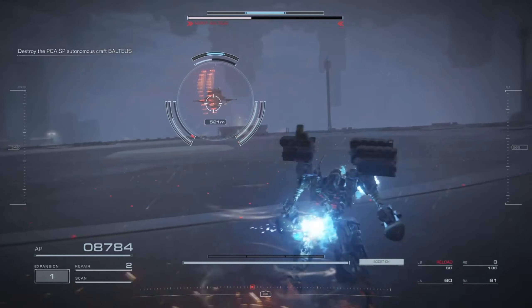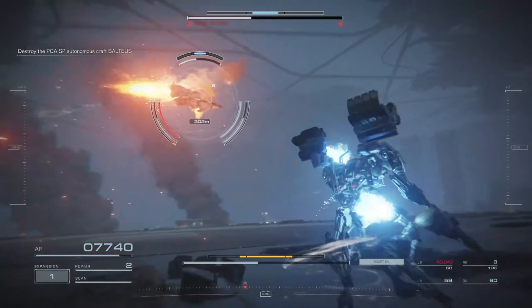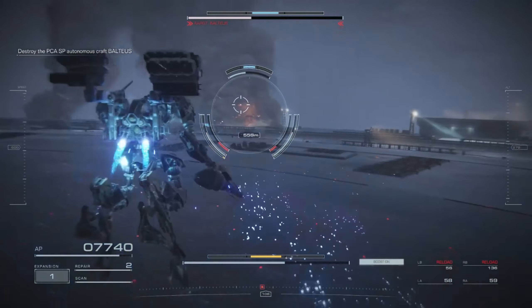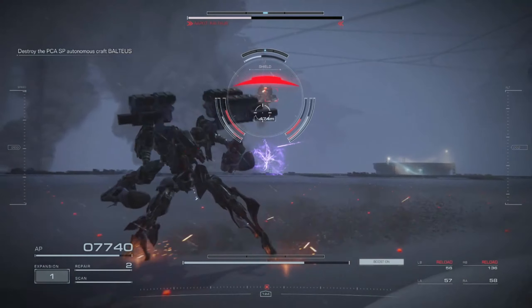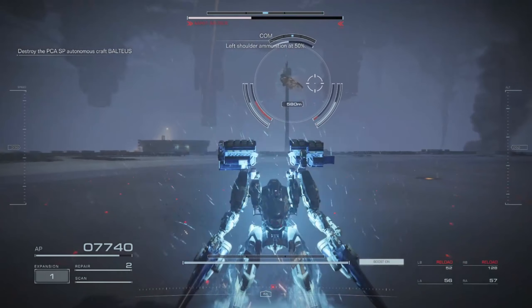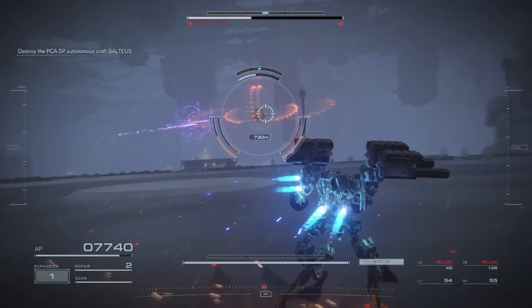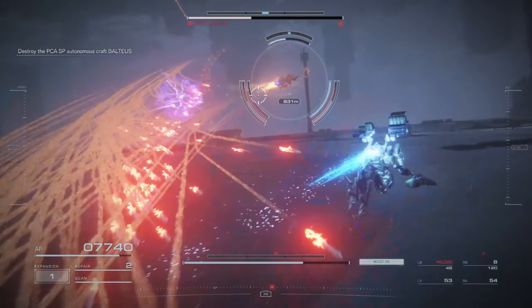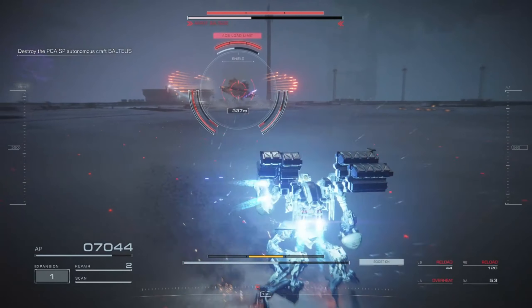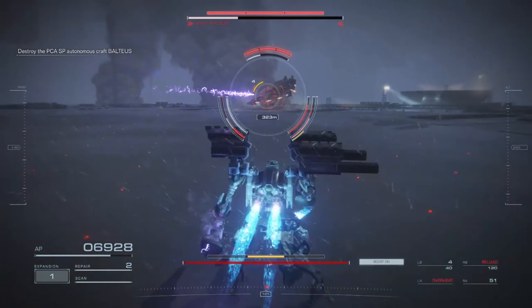The laser rifle shots travel slow, and with these laser rifles you don't want to charge them — just shoot normal shots. You're kind of kiting in circles around him, timing your shots so you don't miss, laying in as much DPS as you can so the boss fight goes quicker. You do circles around him, spam your laser shots, and spam all your rockets continuously.